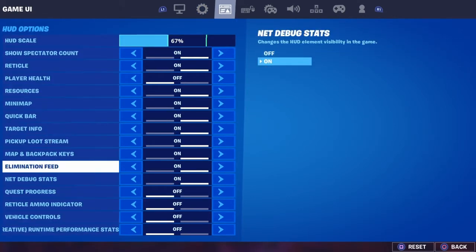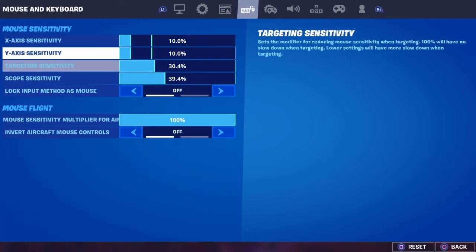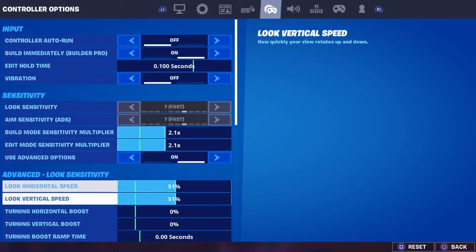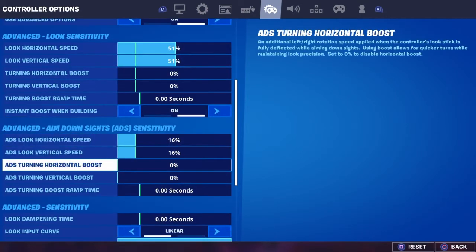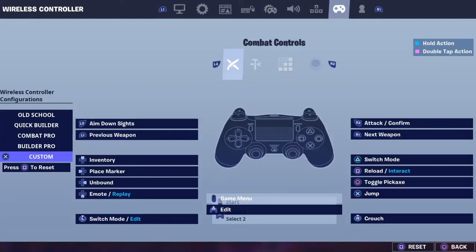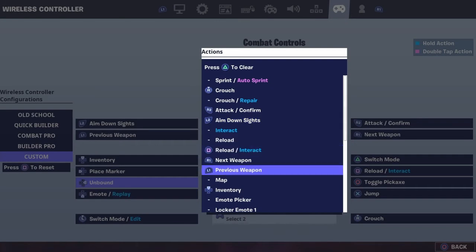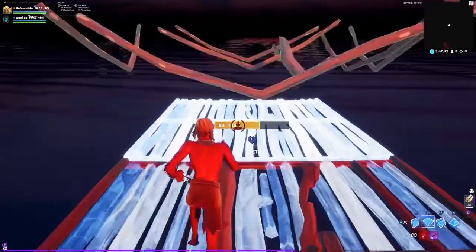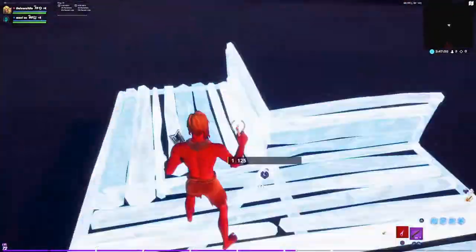None of this other stuff will really matter; I just cut some of it off because I prefer it off. For keyboard settings, these are the settings I use — the ones I feel consistent on. I'm making a sensitivity video soon. Another tip: go to your binds, click on one of these buttons — I recommend one of these right here, not really L3 but I use it — and set it to switch mode slash edit. That's a good one.